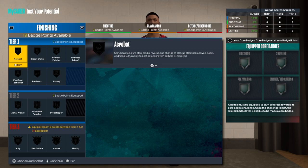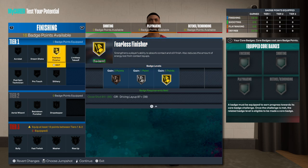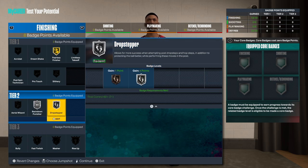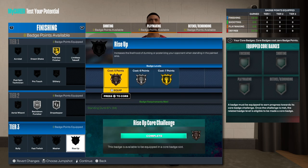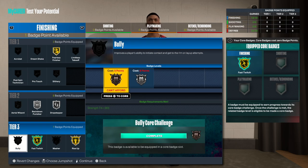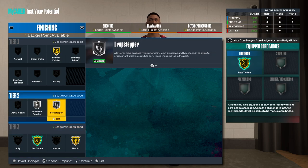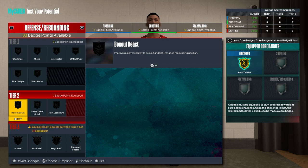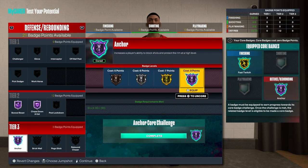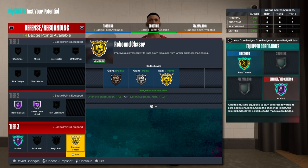A lot of people don't like inside centers — they say they clog up the paint — but if you pretend like you have a mid-range or three to space the floor you can still do something. Let's test this build real quick. We get 19 badge points — we don't want limitless, so go fearless. These other ones will be good to have. Go here and then we're going to go drop step. Let's do boom and then here — double core it, either here or in the defense, but I'll probably double core here so you can put on bully.